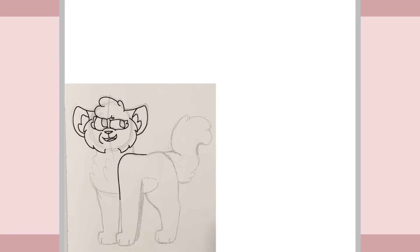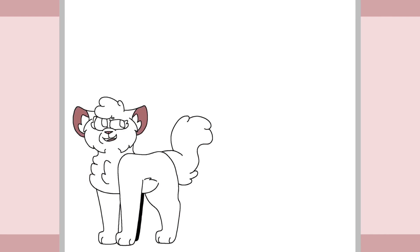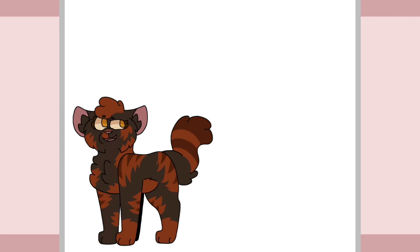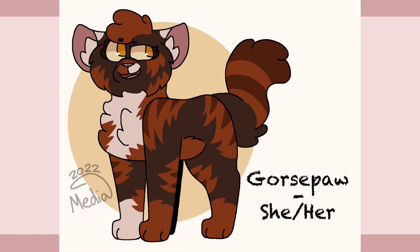The next cat is Gorsepaw. She was described as a chocolate and red classic tortoiseshell tabby she-cat with short fur and amber eyes. Gorsepaw is the sister of Nightpaw and one of Starlingheart's kids. Her mentor is Fennel-Leg, but she doesn't really like her all that much. She feels that Fennel-Leg is a little too friendly to other cats and should be a little more protective over Cliff Clan's territory. The young cat would love to grow up to be leader one day, but she's not really sure how to achieve that.